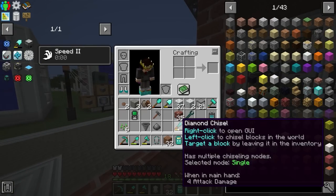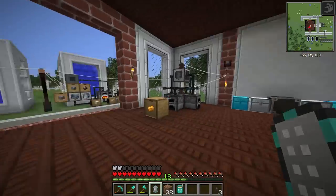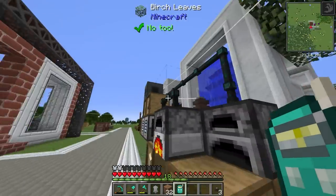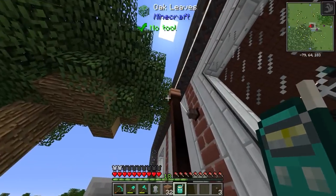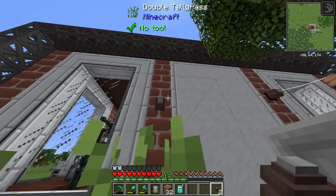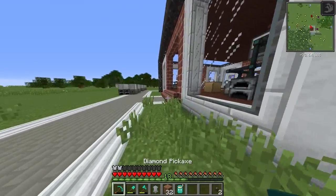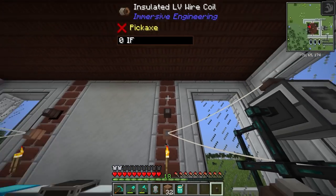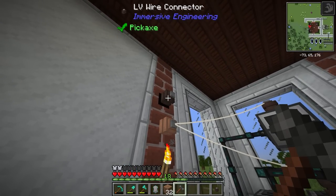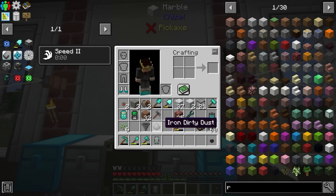One nifty little feature I want to make you aware of is the ability to pass power through a block. You'll notice right here there are no wires coming through the open door — there's one wire that goes all the way around. If you put two LV wire connectors onto a single block — one on the outside and one on the inside — and then right-click one with your engineer's hammer, the block turns black and acts as a pass-through. Anything connected on the outside will connect on the inside as well.